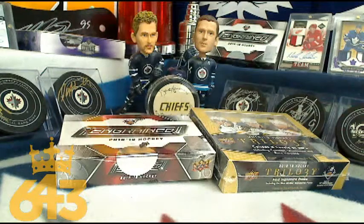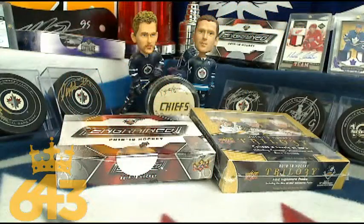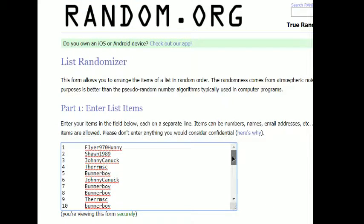The first randomization we're going to do is from the bonus boxes from 2018-19 Ingrained in the last card standing for the Buy It Now. So that's a free box of Ingrained. We're going to random the names three times and then drop them into the team list. Good luck everyone.